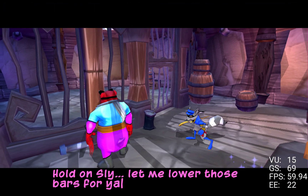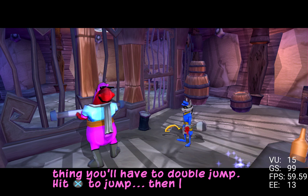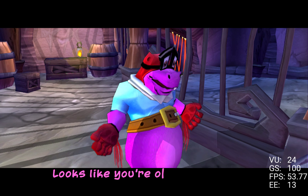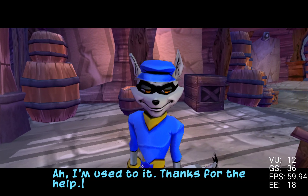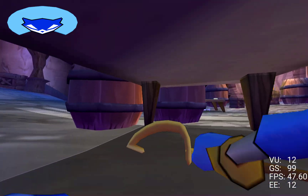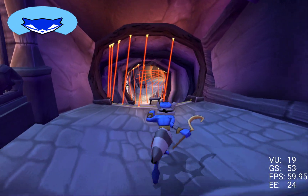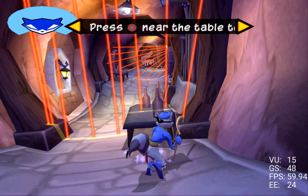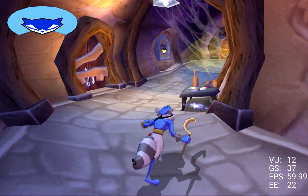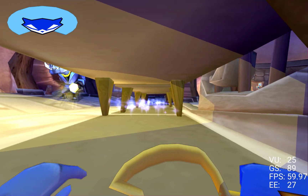Hold on, Sly. Let me lower those bars for you. There you go! To get over this, you'll have to double jump. Hit the X button to jump, then while in the air, press it again to get some extra air time. Looks like you're on your own from here. I'm used to it. Thanks for the help. Anytime, partner. Sly, in order to get past these lasers, you need to crawl under that table. To do that, get near the table and press the circle button. These flashlight guards are too tough to fight head on — crawl under the tables to sneak around them.